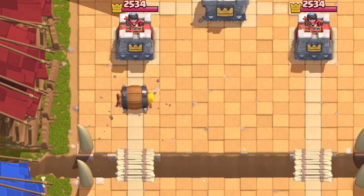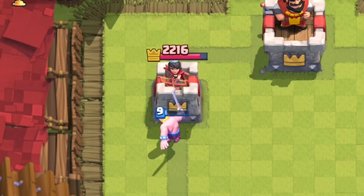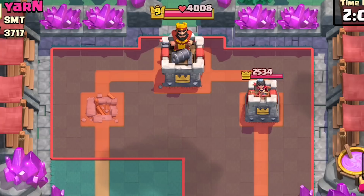The Barbarian Barrel has pretty close stats to the Log — it deals 239 damage, both have a 3.9 tile width, but the Barbarian Barrel stops short at 6.5 tiles. Left alone, the single Barbarian will hit the tower three times, dealing 500 damage.